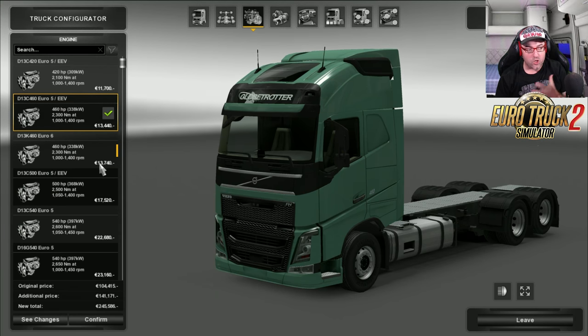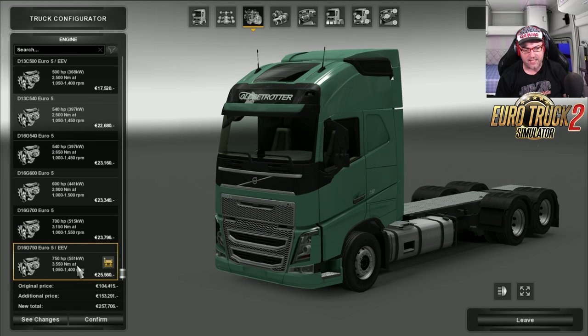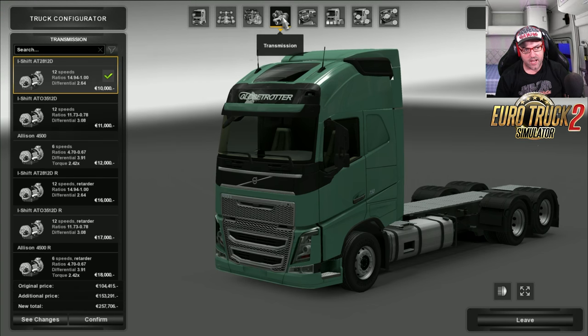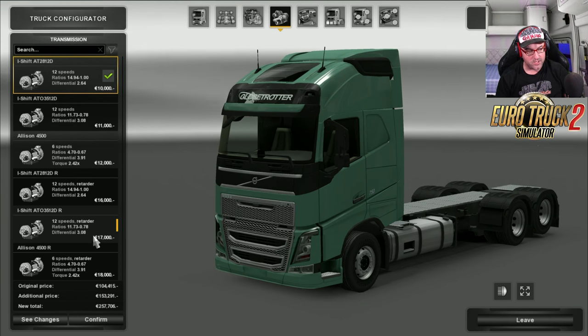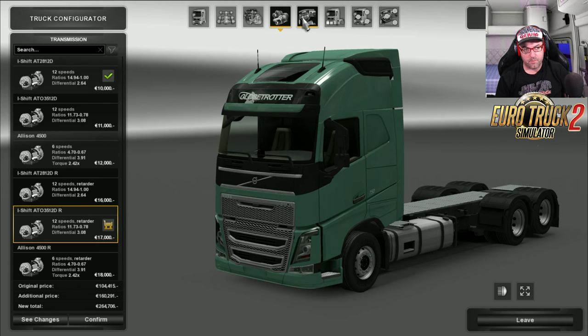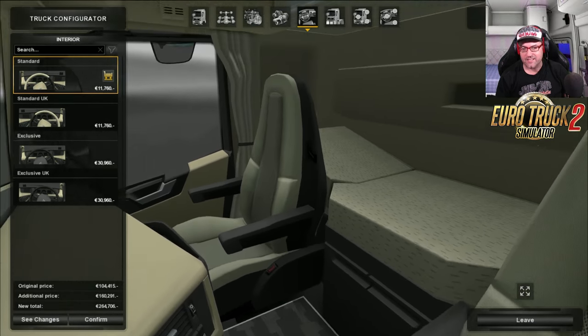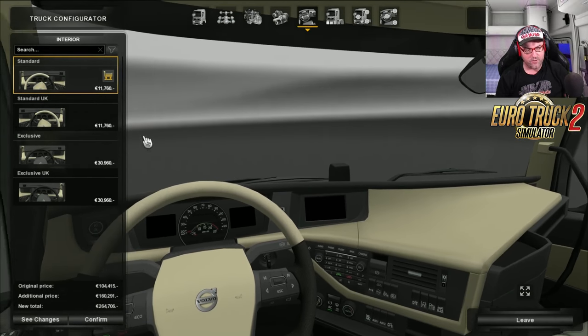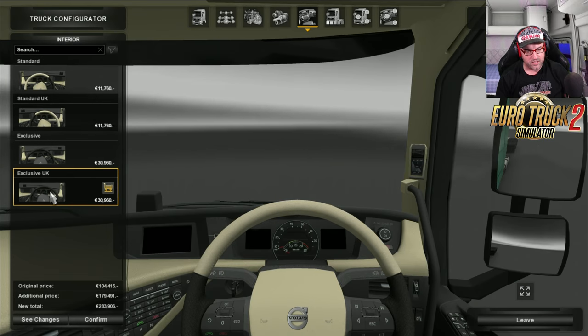Now engines — all the same. You get all the same engines that you normally get, so none of that's been changed. The transmissions are again all the same, none of that's been changed. Then we go to the interior, and again that is the same as vanilla, so you don't have to worry about too much change. You've got the UK side exclusive and so on.